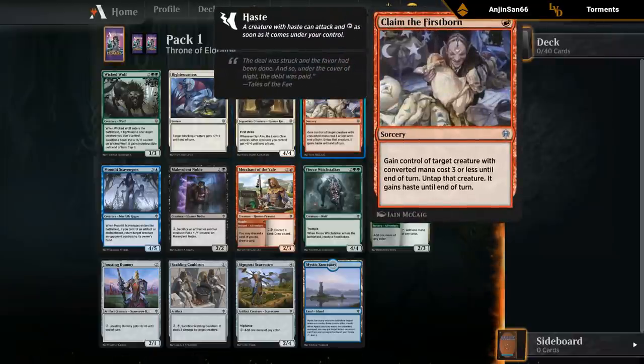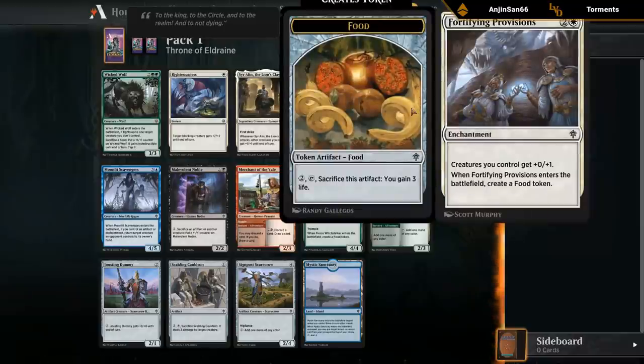We've got Claim the Firstborn, kind of like an Act of Treason for small creatures — it's kind of mediocre. We've got Fortifying Provisions, giving creatures one extra toughness and making a food. Can be okay, but I don't rate it particularly highly.